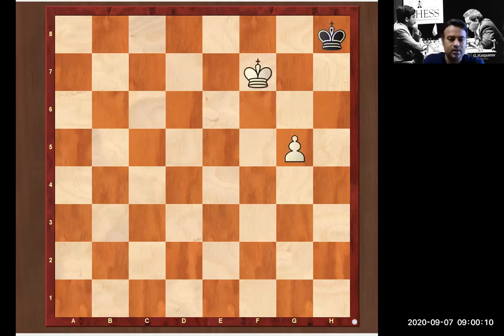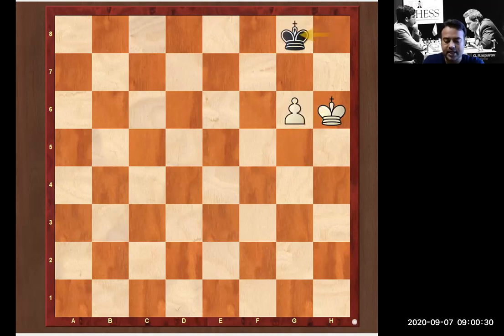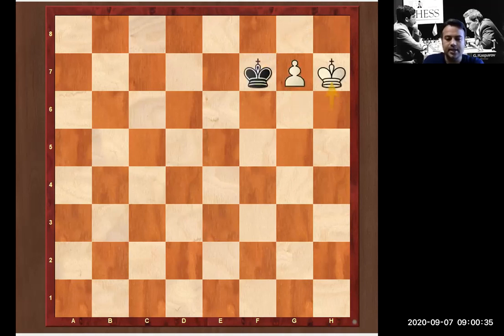It's white to play again in this king-and-pawn endgame — just pause the video. The answer is king g6, king g8, king h6, king h8, g6, king g8, g7, king f7, and king takes. The path is very clear — you can make a queen and easily win the game.